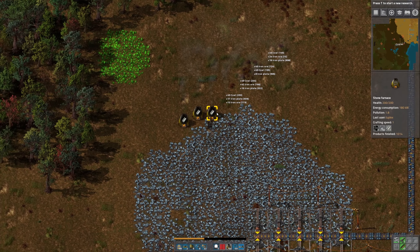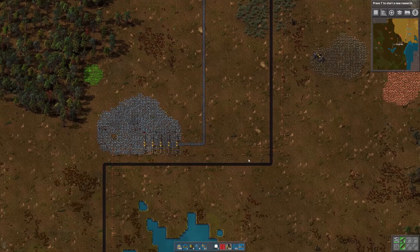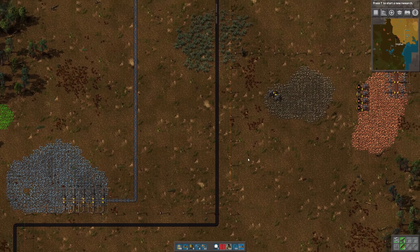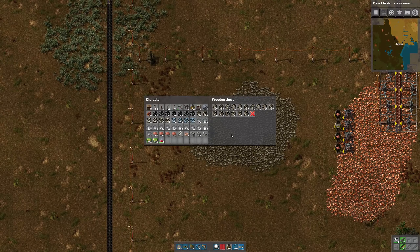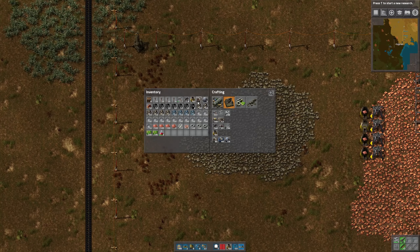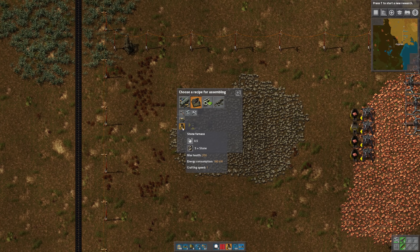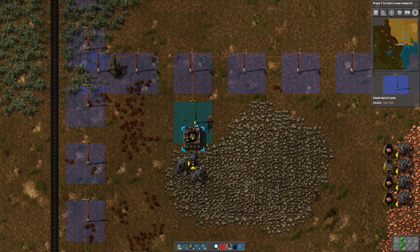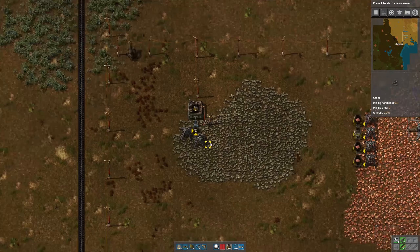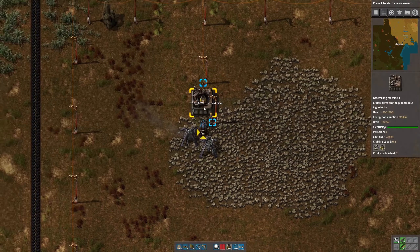We can get rid of all of this stuff that we started with because we're going to be mining with electric drills now. Over here I do have a chest full of stone, so I'm going to start turning that into stone furnaces. I'll go ahead and give those another stack of coal.